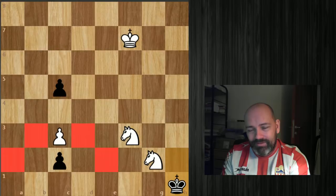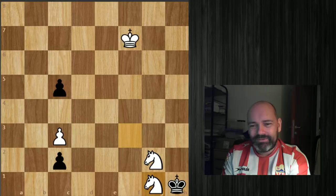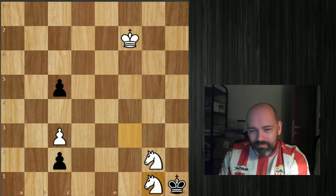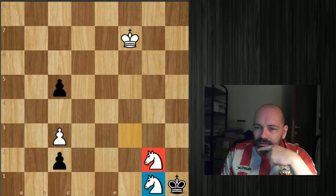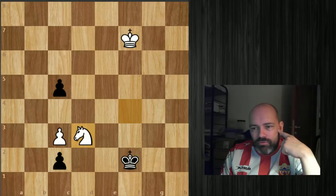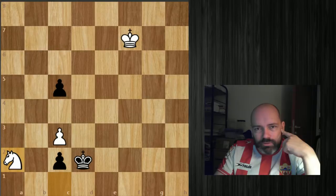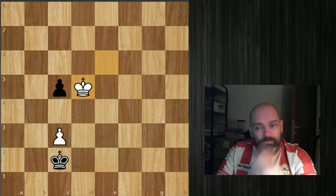Knight f3 was already hard to find, but now comes another fantastic move: knight g1. Just like in the king g3 line, both knights can actually be captured, but neither capture works. If king takes g1, similar to the knight e1 idea we go the other way — knight f4. If you queen we have this check, if you come closer we're in time to block the pawn, and black can't win. Black can make an immediate draw by taking the pawn, but if it takes the knight we're just in time to pick up the c-pawn and it's drawn.